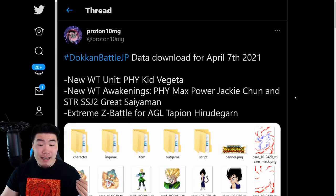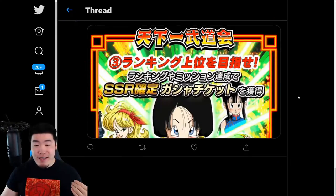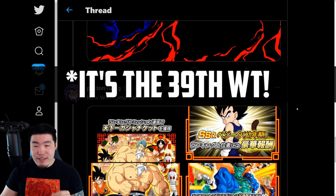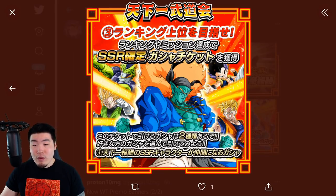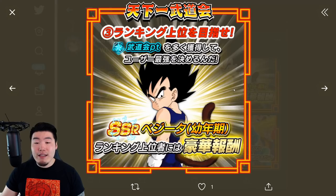Let's pop down to the bottom of the screen here and as you can see there wasn't a lot of stuff from this download honestly, and most of it was related to the upcoming world tournament on JP, which I believe is the 40th world tournament. So we're starting with a few promo banners here — this one with all the waifus, we have one with the world tournament reward units, another one with the DB Saga units, and the brand new world tournament reward this time around is a Kid Vegeta, which is pretty cool.